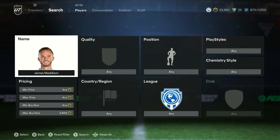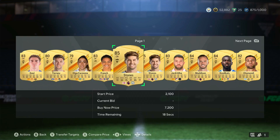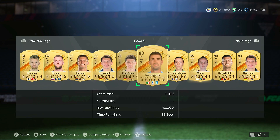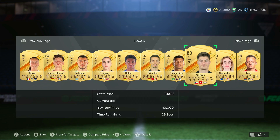I'd probably lazy sell at 2.7, 2.8, 2.9. Making coins with 84s today is very simple. Use a filter: quality Gold Rare, minimum price 1.1k — the cheapest 84s can go — max price 2.1k, minimum Buy Now 2.3k. Click search and you'll see 85s and 84s on open bid: James Madison, Stones, Koulibaly, Tiago from Liverpool, players from PSG and Barcelona, Lorente from Atletico Madrid. If 84s are selling at 2.6 to 2.7, winning them on bid at 2.0 to 2.3 and lazy selling at 2.7 to 2.8 is very effective.